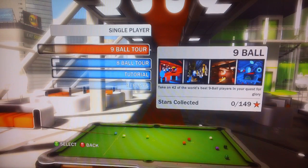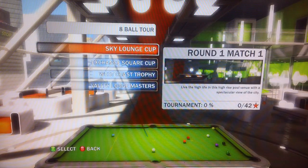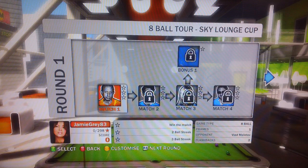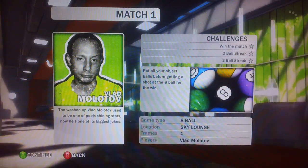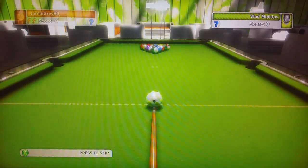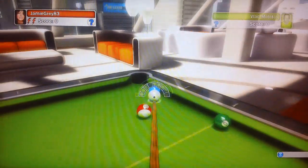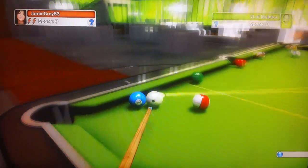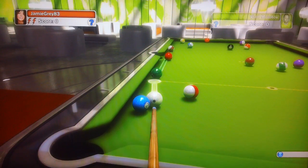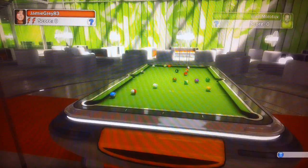Eight-ball — sky lounge pool. When I played this earlier it was striped and solid and I could hit them in any order, so I must have been in the wrong mode before. He went and hit first, which is a bit of a pain, but then I get to hit whatever ball I want.